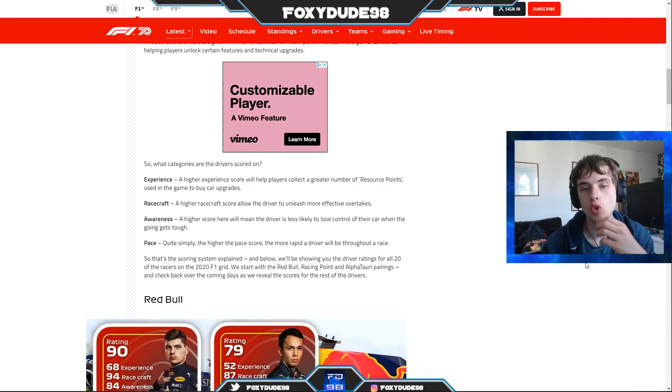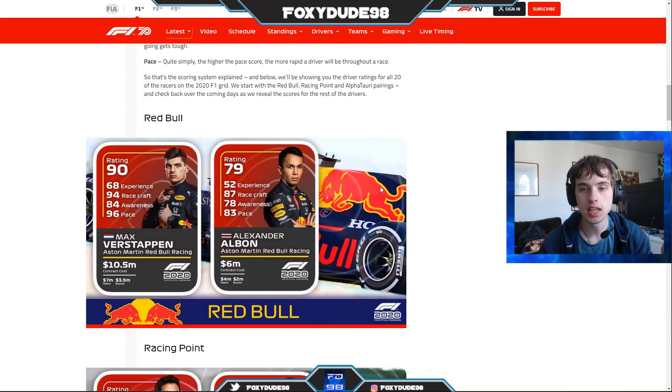In today's video we're going to be looking at McLaren's driver ratings. We've now seen all of the teams apart from McLaren. If you're new to My Team and not sure what's going on, I'll quickly explain it. Each driver in F1 2020 has their own specific card in the game, rated very similarly to FIFA's Ultimate Team system. There are four key stats: experience, racecraft, awareness, and pace — plus a contract cost, salary, and buyout.